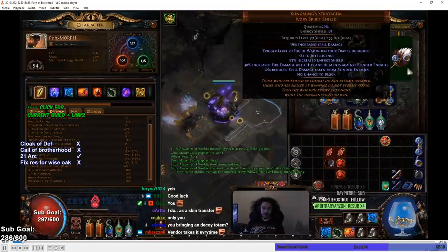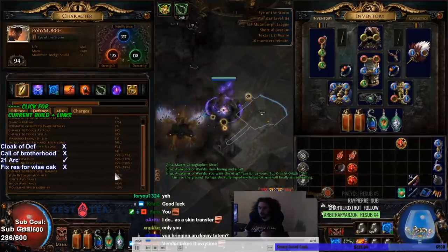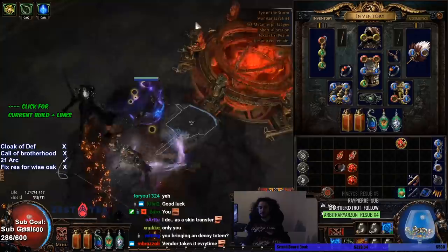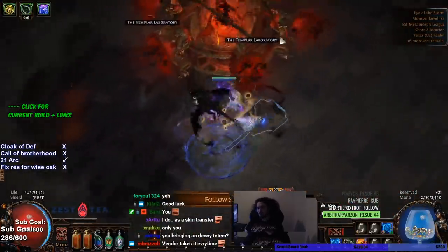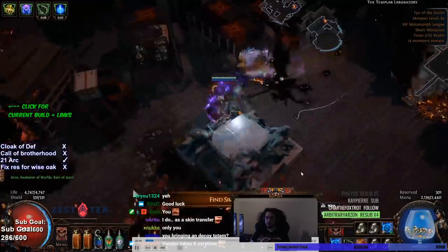I apologize the quality is going to be a little bit poor. That's because I'm recording a VOD. So this will get started. You can see the pantheon I'm talking about. I also went with the life flask pantheon. There's a 5% reduced chaos damage taken one that would probably be better, but I just wanted to be on the safe side. So I just went with the life flask route.